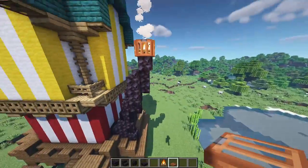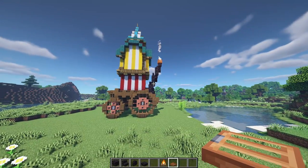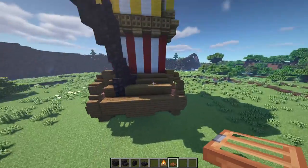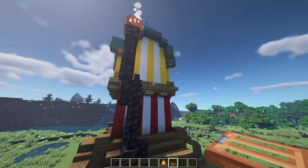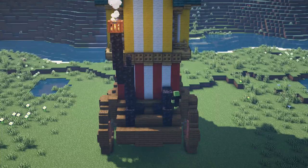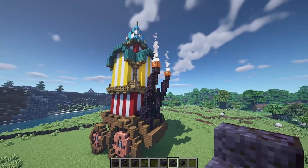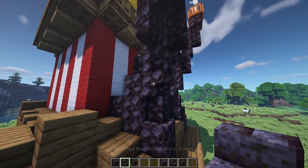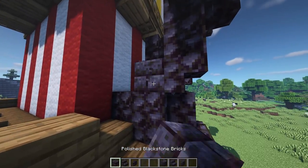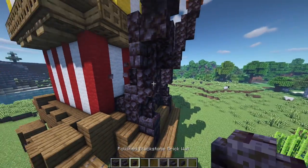Continue with two walls on the back side, another full block, then a campfire surrounded by acacia trapdoors — that's one large cartoon exhaust. Do another one on the other side going out in the opposite direction. Then texture these up with variants of blackstone — polished blackstone bricks and regular polished blackstone — replacing some blocks to give extra texture and a more rustic look.